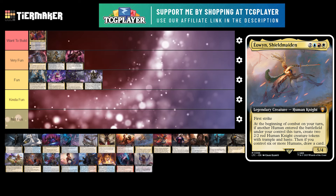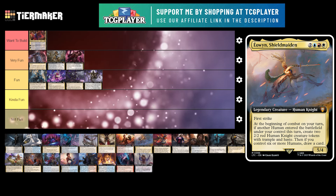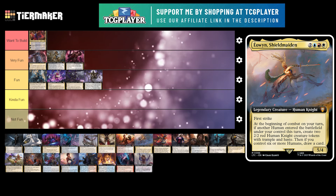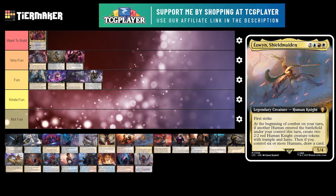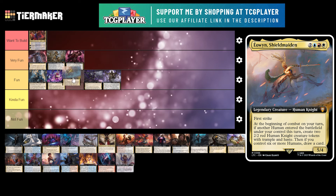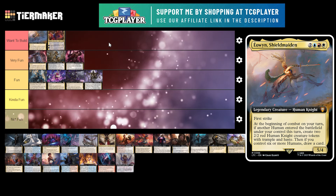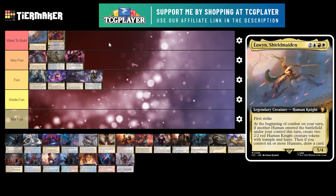Next up is Eowyn, Shieldmaiden. She's a 5 mana 5/4 legendary creature human knight with first strike. At the beginning of combat on your turn, if another human entered the battlefield under your control this turn, create two 2/2 red human knight creature tokens with trample and haste. Then if you control six or more humans, draw a card. I have this precon and honestly it is one of my favorite precons of the year. It is insanely fun and insanely powerful — so much card advantage just from doing what you want to do with humans.